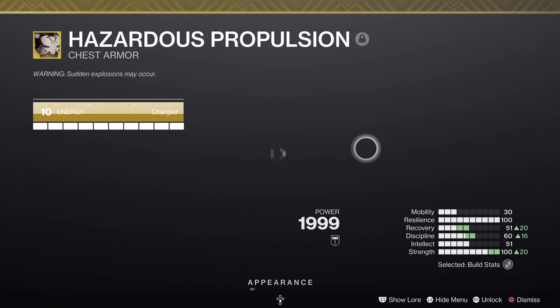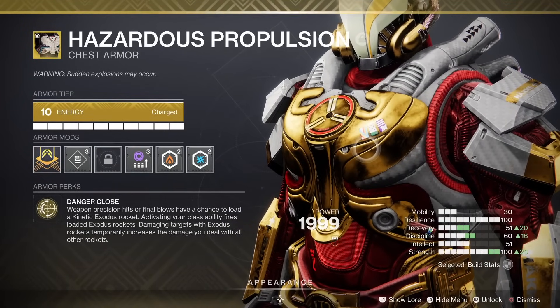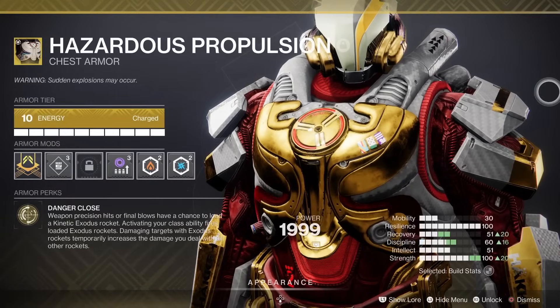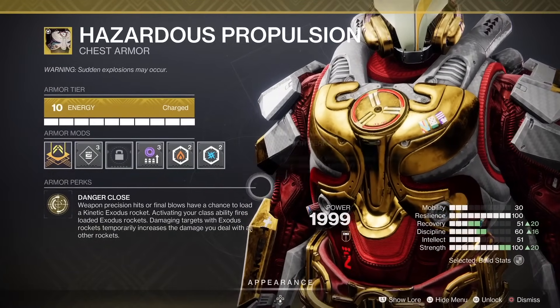There was only like one Titan in the first 24-hour clears of the new raid — jokes about Titans being useless in raids and whatnot. But I gotta tell you, you're gonna be really happy that you've got a Hazardous Propulsion Titan for a teammate in the new raid if you're doing master challenge runs or master raids. They demolish subjugators.